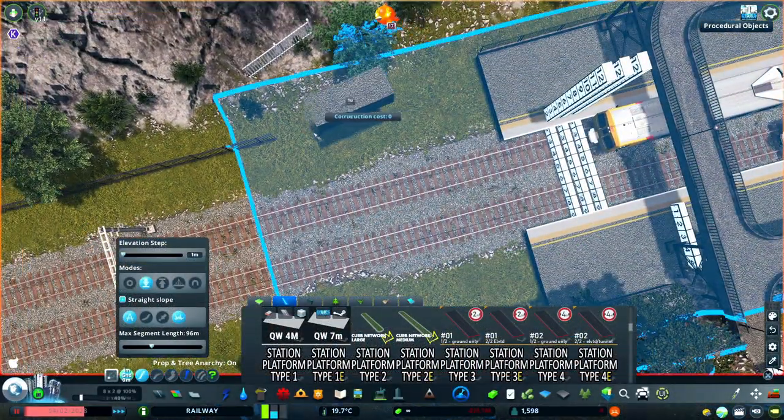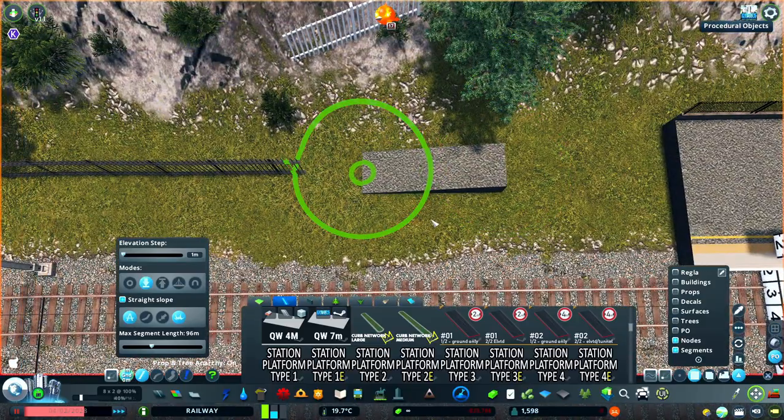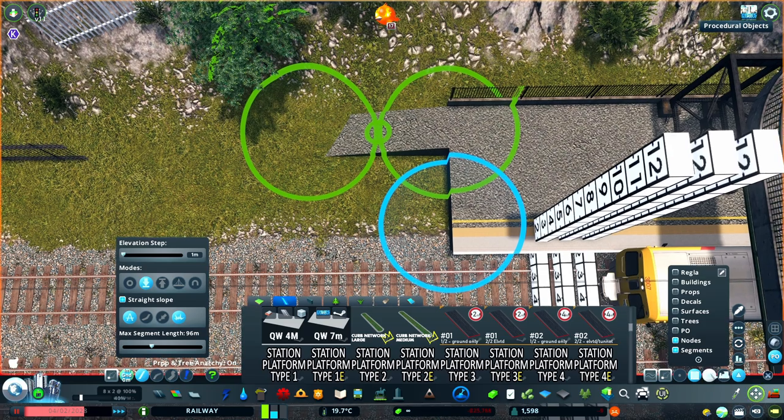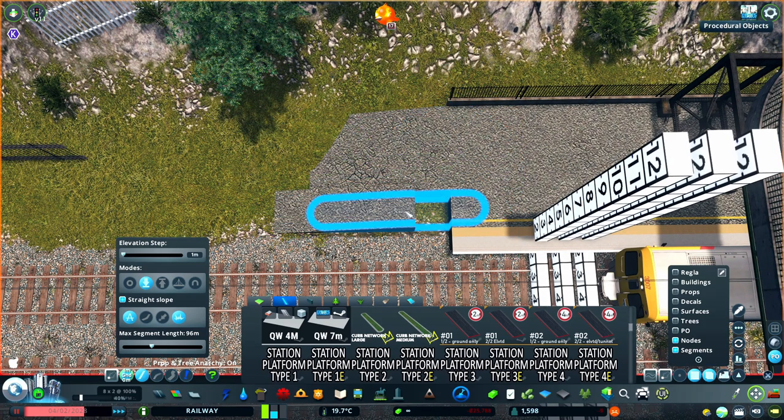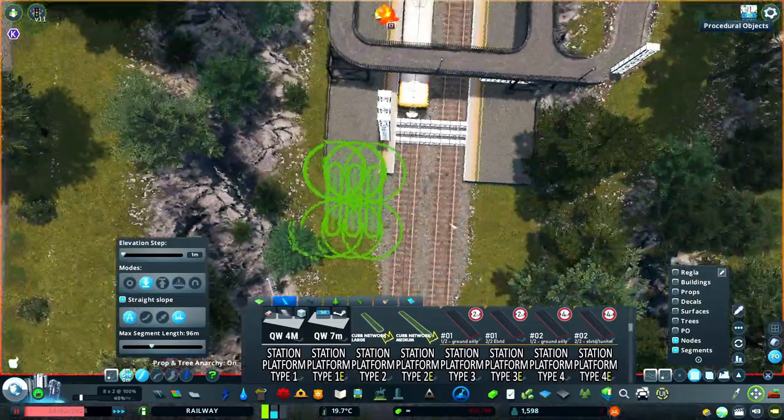Here's a nice trick that I like to do on any of these older or more rural platforms. I create a sloping platform end by grabbing those same platform network extensions so that you don't have any of the yellow lines or tactile pavements, and simply align one end to the height of the platforms and the other to the height of the ground.